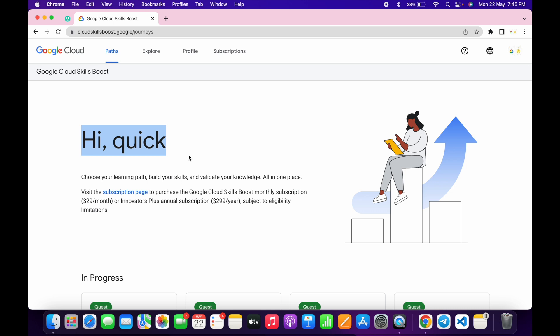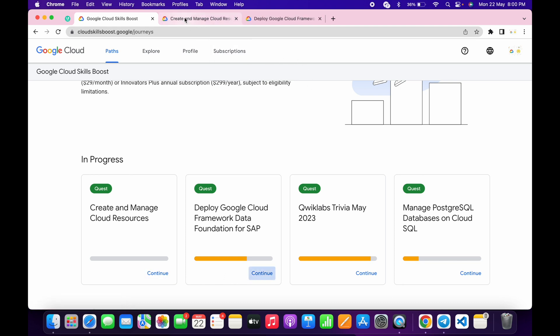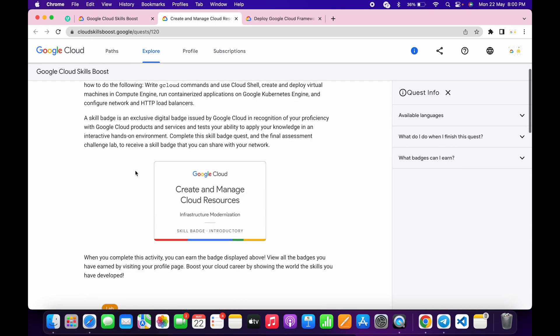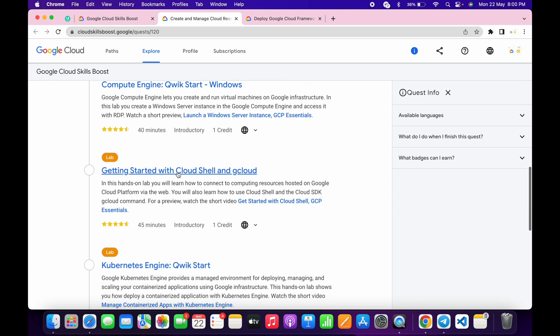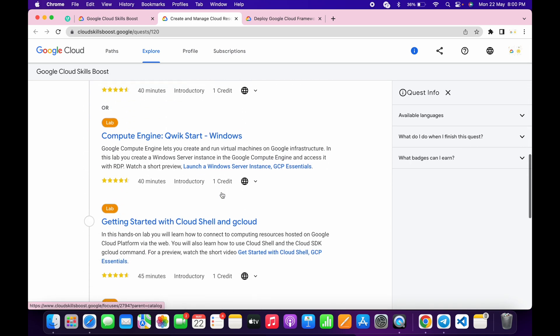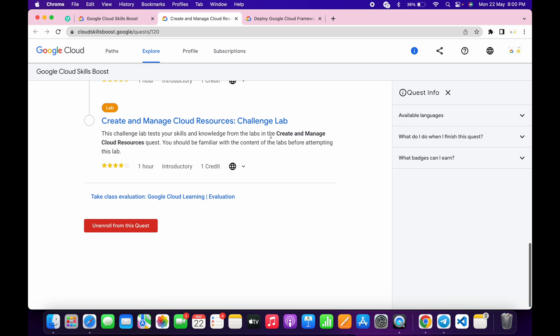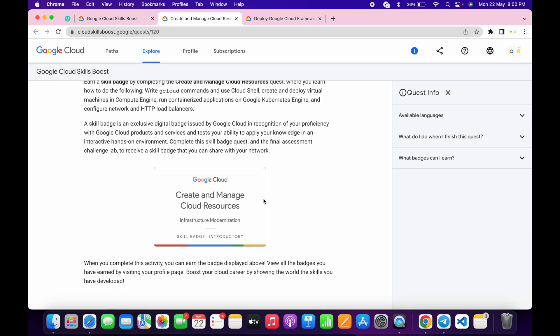So the first point is checking a skill badge. It's very simple — you just have to check that the badge is fulfilling two conditions. The first condition is that the particular quest or badge must have three or more than three normal labs. Just make sure the given badge fulfills this first condition.